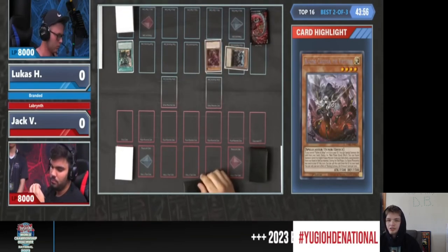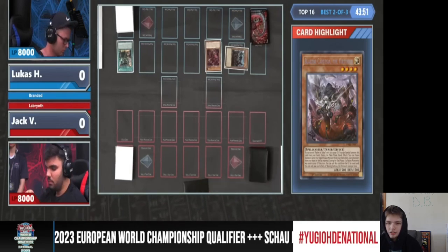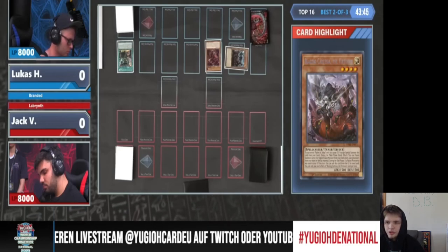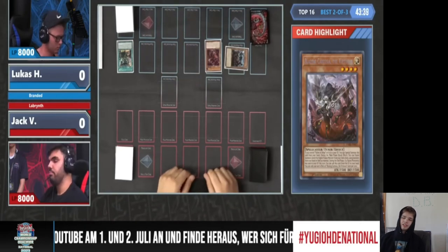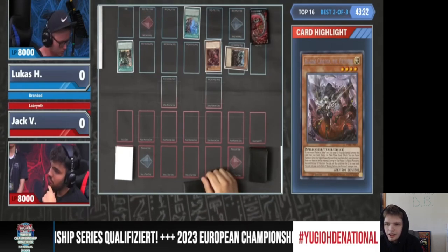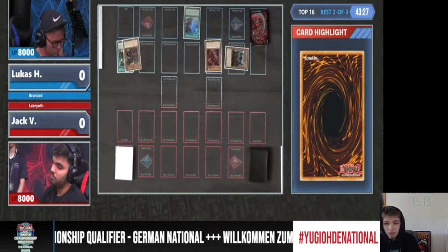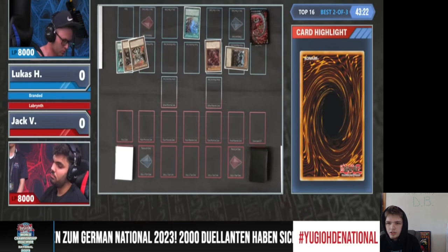They're going to grab Retribution. Their hand has to be pretty strong to be grabbing Retribution there — they definitely already have Fusion in hand. They're reading over the whole effect, because most people don't like to set that card, but it does negate a special summon effect. They're going to activate Branded Fusion, go dump — I'm Fallen of Albez — and then probably Lubelion here, maybe a Tragedy.